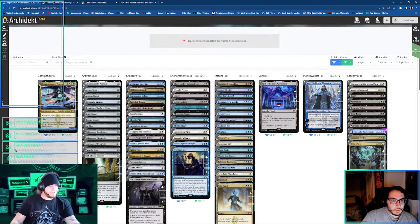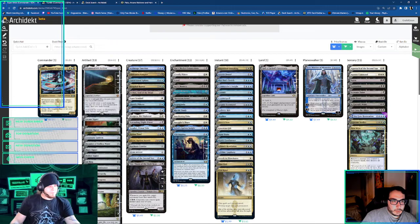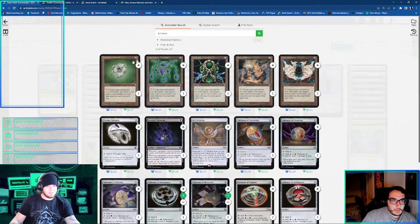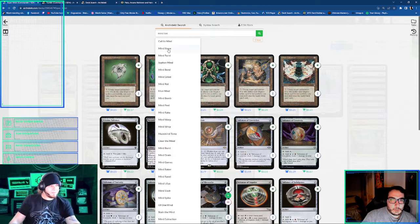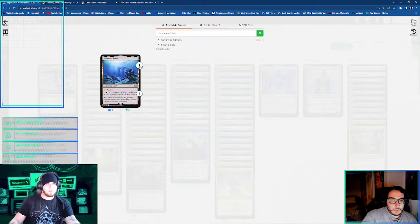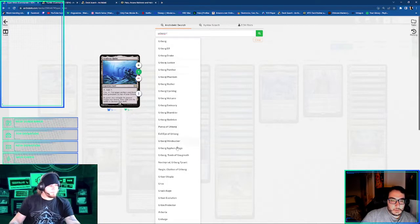And then we got the signets. I don't remember if I was running — I think I was still just running one Mind Stone just because it's another draw and sometimes I just want that little bit extra. Oh no, I was running Pristine Talisman — actually, no I wasn't. Nevermind, I was not running Pristine. I like Academy Ruins. I did have Academy Ruins and Hall of Heliod's Generosity because a lot of our enchantments. Reliquary Tower — major, important.